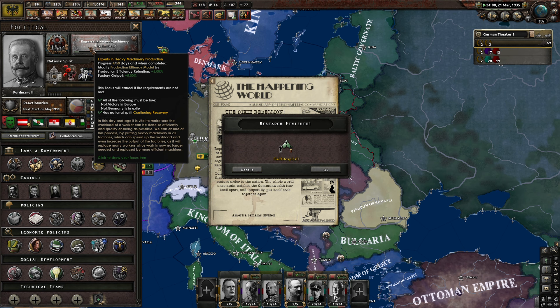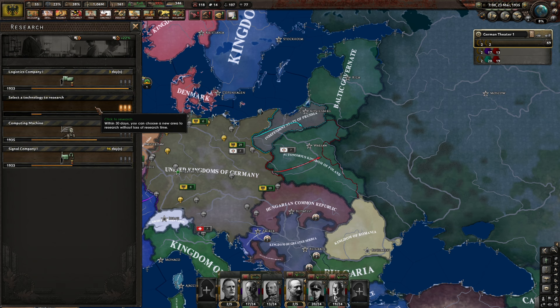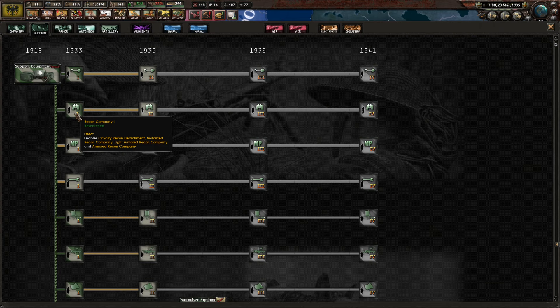The Dixie Rebellion — okay, we'll say the 23rd of March, let's see how long they last. This will be the last support company we actually want to maintain. So we'll have 1, 2, 3, 4, 5, 6, 7, 8, 9 support companies. Nice.